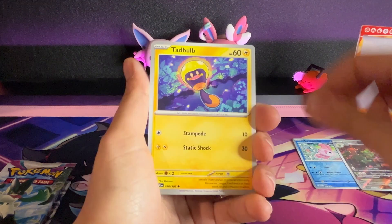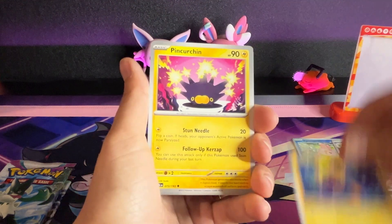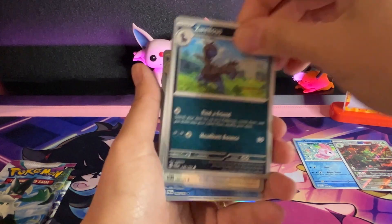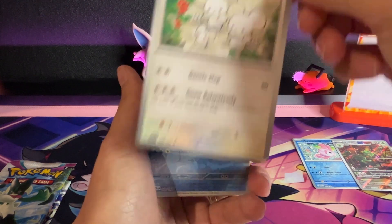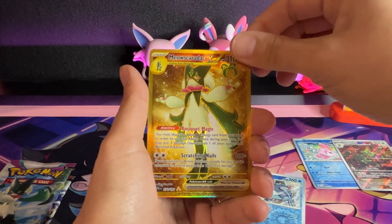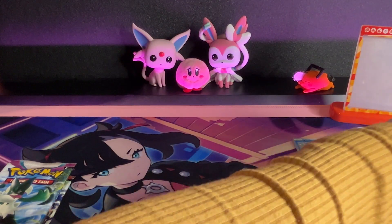Skidoodle, you call the Shroodle, the phalanx. Jigglypuff, Toedscool, Pincurchin, Swablu, Maushold — family of three! Baxcalibur, Meowscarada.